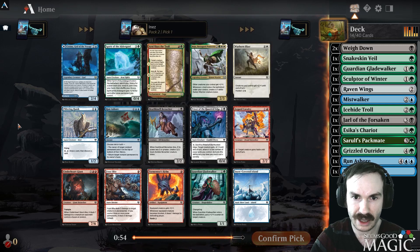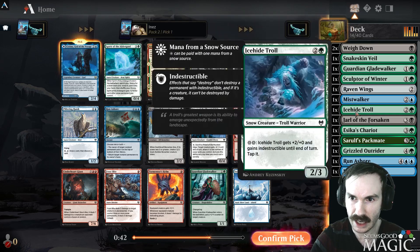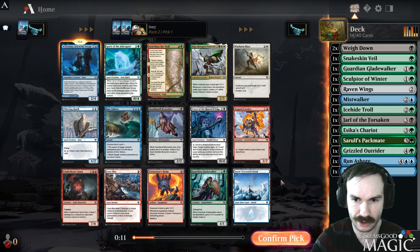Spirit of the Alderguard, but we don't really have a snow theme going. We could take Kosima — it's a good card. We can be Simic non-snow too, that's perfectly fine. Kosima gives us another powerful rare. I did accidentally play it as the Omen Keel once — I thought it let you play any of the exiled cards, but it's just lands, which is interesting. Still makes sense given how cheap that backside is. It can give you card advantage; it's a bit slow but good. I'll take it.